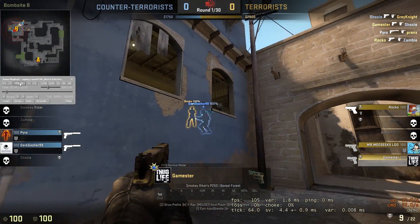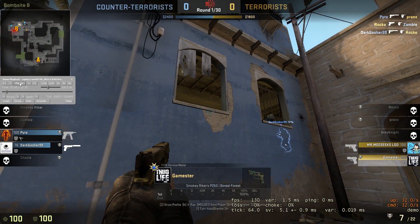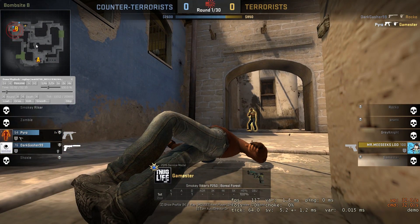Good shot by you. Good crosshair placement. Good shot again. You have to have some awareness about your teammate dying — that leaves you open too. To maybe casually check your radar really quick while you're reloading or something like that, so we can get a good idea of where everyone is on the map.